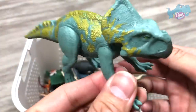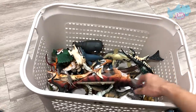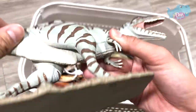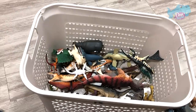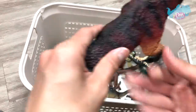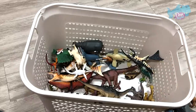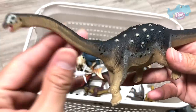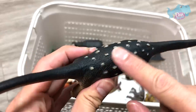We have a Protoceratops and a Neoceratopsian. And let's see — a huge one: a Giganotosaurus, a huge carnivore. Another one — T-Rex. Beautiful Tyrannosaurus Rex. What about this? This is a pretty cool sauropod — Psautosaurus. It has some armor on its body.